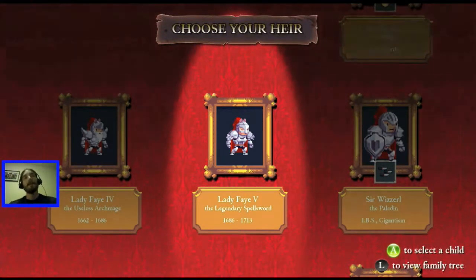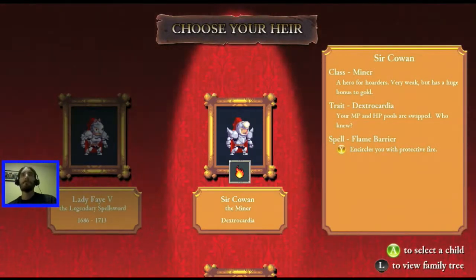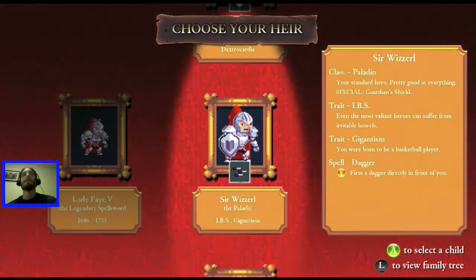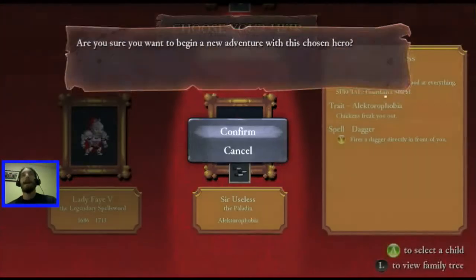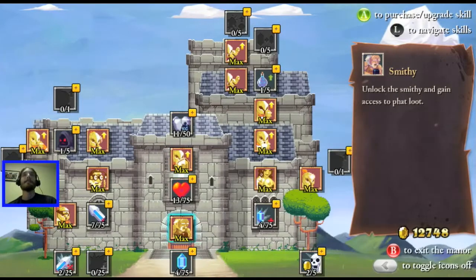Now we have well over 10,000 gold, so that's great. We've got a miner with another flamebearer, which is great - we like those flamebearers, they did a lot. Sir Useless the Paladin - you know what, yeah, let's be Sir Useless the Paladin.